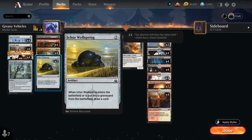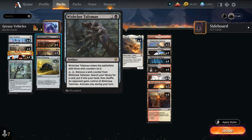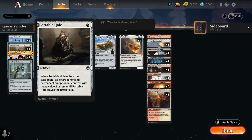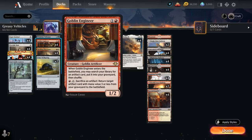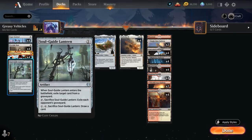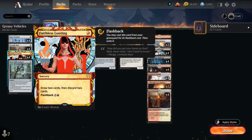We also have Ichor Wellspring as a nice value artifact — when it enters the battlefield or is put into our graveyard from the battlefield, we draw a card. Sacrificing Ichor Wellspring to Goblin Engineer is a perfect way to bring back a Wishclaw Talisman, and we've got other cheap artifacts we can sacrifice as well. There's also a one-of Soulguide Lantern as a silver bullet we can search up with Goblin Engineer when facing opposing graveyard decks, so we can exile their graveyard in time. For draw-discard effects, we have the full playset of Faithless Looting, which can also be flashed back for 3 mana to put Parhelion into our graveyard if we happen to draw it.